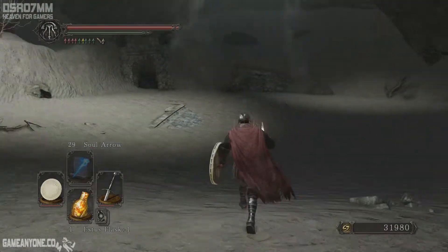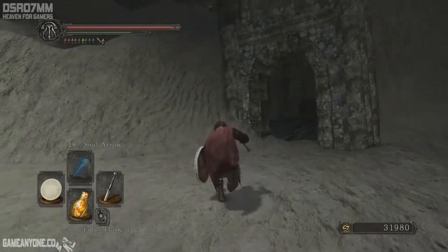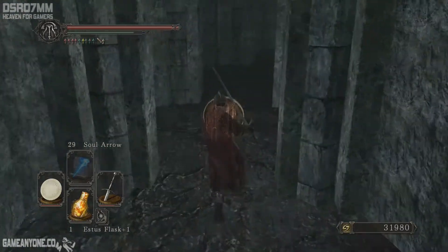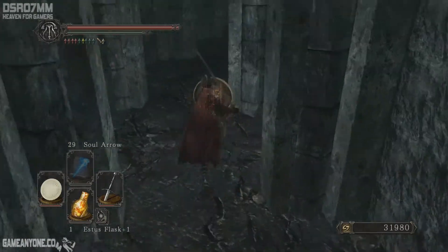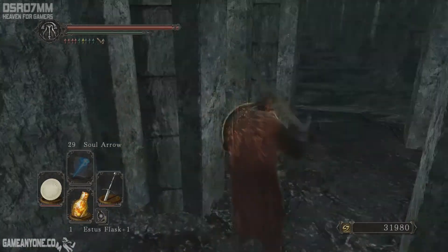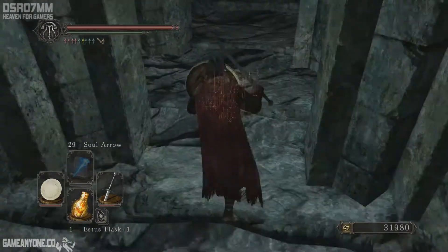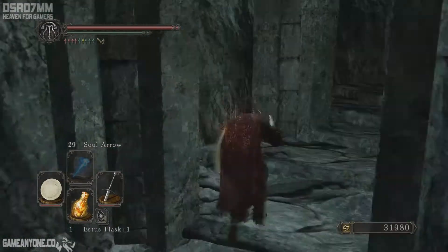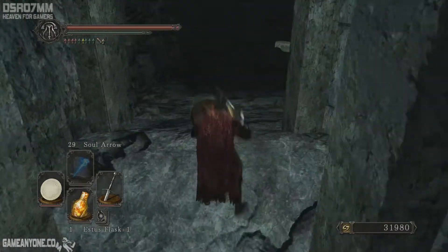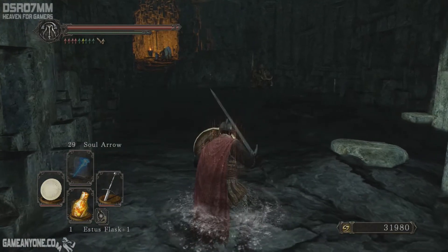Okay, let's see — we came from there, I believe. We can go here. We have 30,000 souls. I'm not feeling safe in this area. One of those walls will have a secret door, I'm 100% sure, or at least some kind of trap. We can see some fire over there. Doors of Pharros and some enemy that doesn't look familiar from this angle.